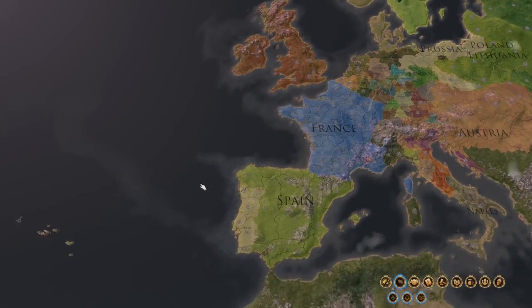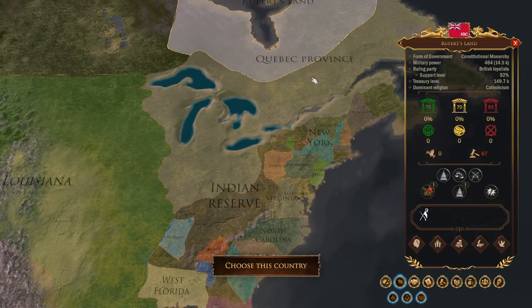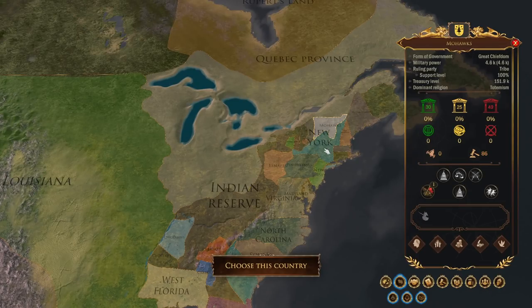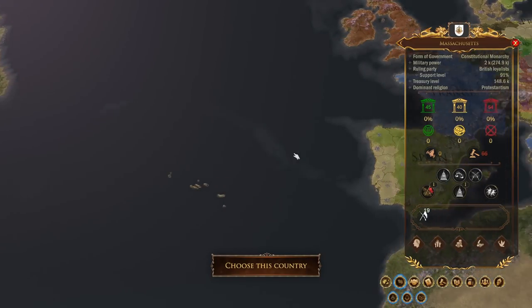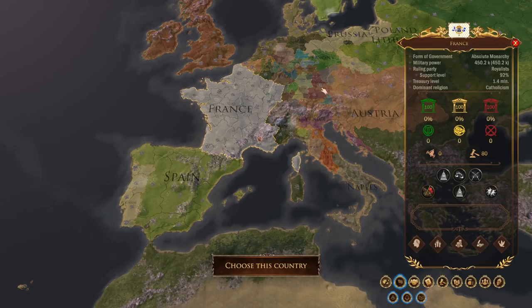We can go across the Atlantic to the Americas, and choose - we can be old Rupert up north, or Quebec, or the Mohawks. But this is essentially just where we are setting our secret society, where our club meets to start with. We can easily move to wherever we want to go, but for now, this is where we begin.